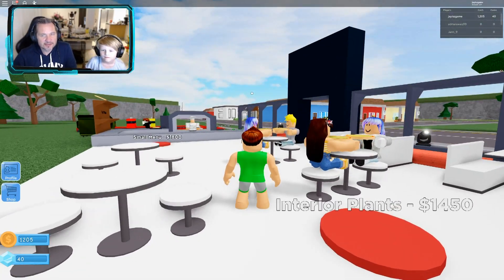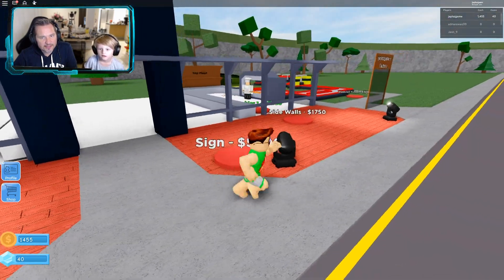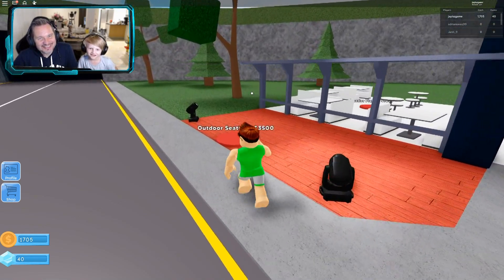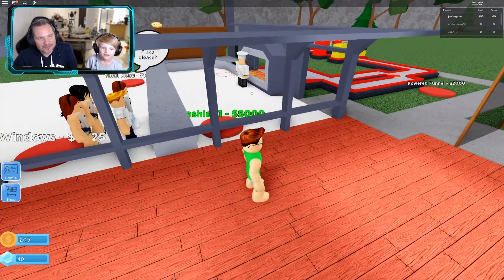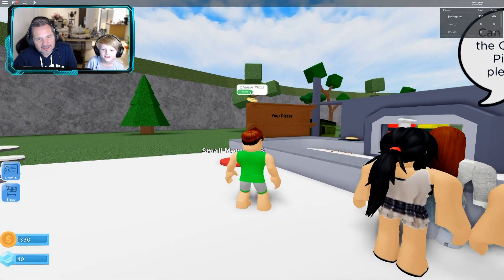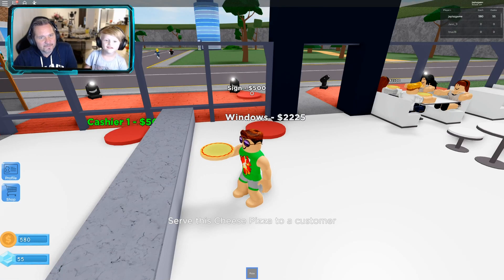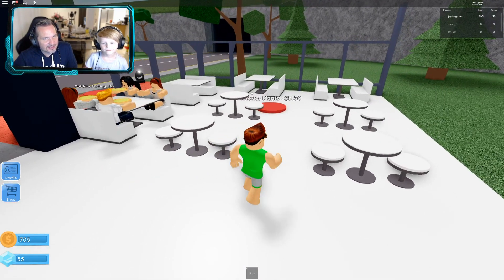We can get eight outdoor seating for three thousand five hundred. Someone wants a cheese pizza — go and serve them. This is going to be a big bill — it's for four people. Look, we're not even stood behind the counter and we can still serve these guys. We have 55 diamonds — you can go create a new menu item if you want, or we could save up.